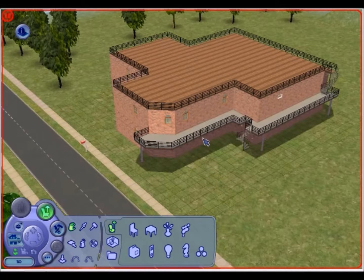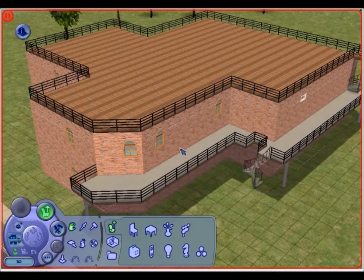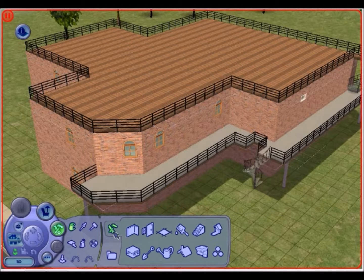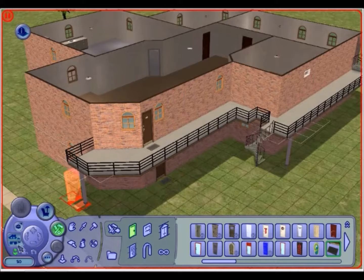Anyways, this is my apartment right here — just a simple two-building apartment, something basic and easy. When making your apartment lot, there is a specific door you have to use. If you don't use it, your game will not recognize the lot as an apartment complex. Go to build mode, then doors — it's called the Unique Separator, the door that comes with Apartment Life. Just place them where your buildings are, making sure the mat part is on the outside.